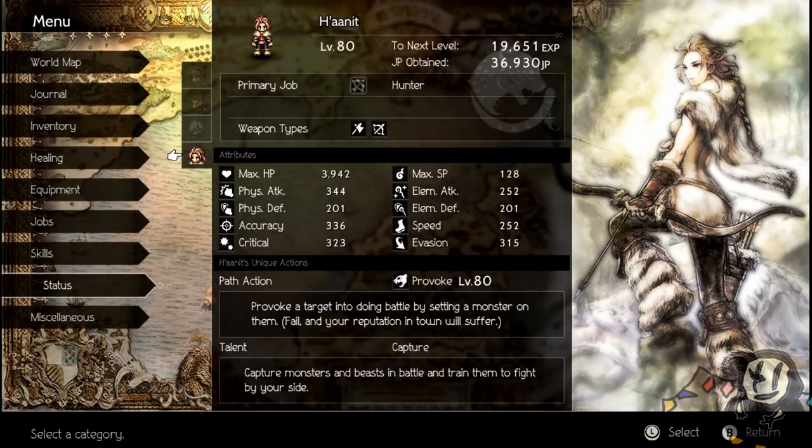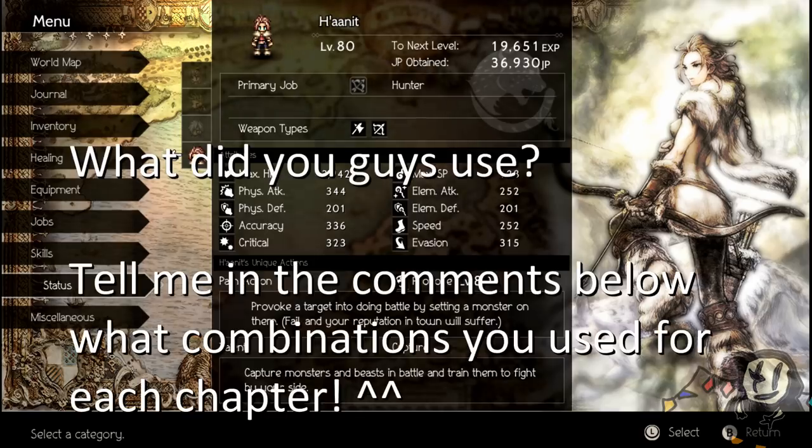These are all the stats. Shout out to the people at Reddit who put together these decagons — could not have made this video without that. These are all the recommendations that I personally used, and if you guys want to use them, great. If not, feel free to drop a comment below and tell me which ones you used. Try to tell me which ones you used to beat the Chapter 4s, because those are the ones where you really have to figure out what works best for you. Thanks for watching, and I'll see you guys next time!